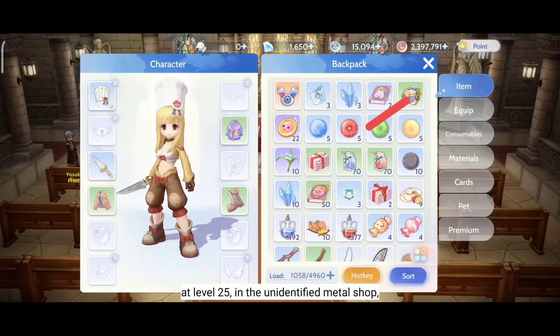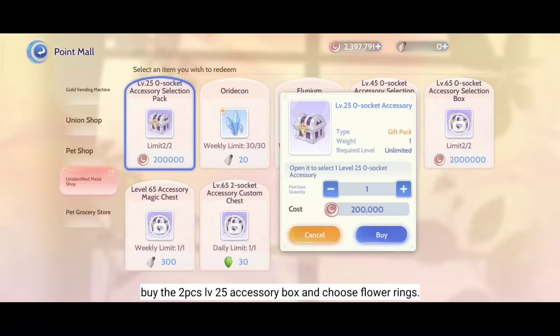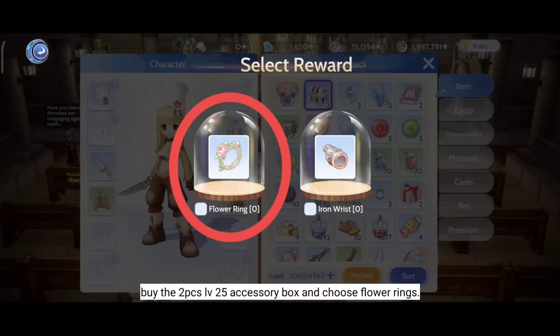At level 25, in the Unidentified Metal Shop, buy the 2 pieces level 25 Accessory Box and choose Flower Rings.